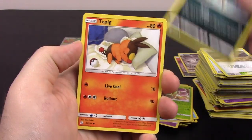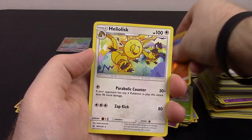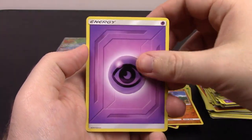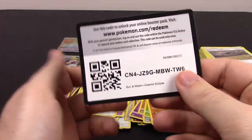Next is Helioptile, Carvanha, Turtonator, Togedemaru, Onix, Armaldo Reverse Holo, and Heliolisk as a rare. Psychic Energy, Torkoal, Gloom, Floette, and the code.